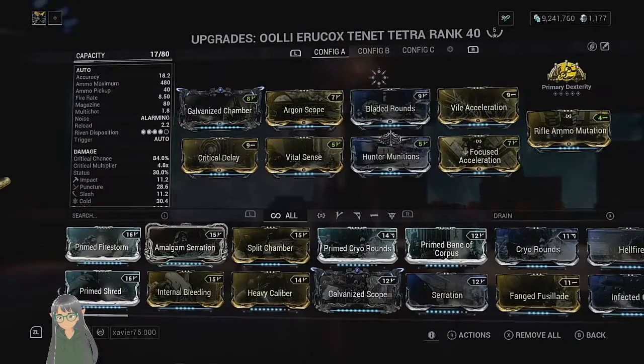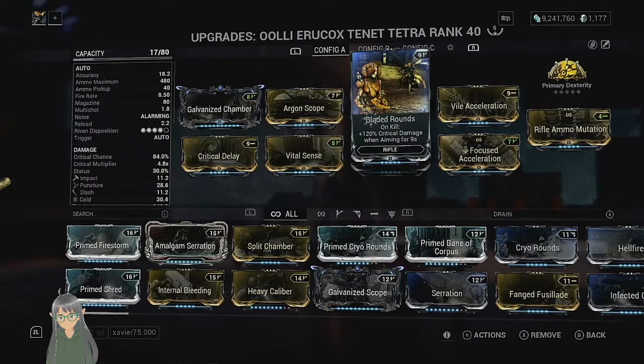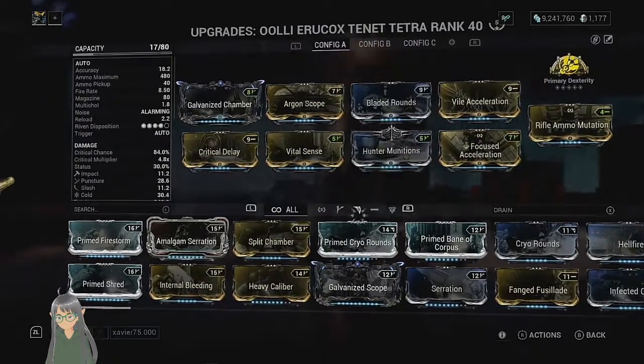Bladed Rounds — I just run that with Volt, because the electric shield is a multiplicative boost. So that plus 120% actually becomes plus 240%, which is quite nice.